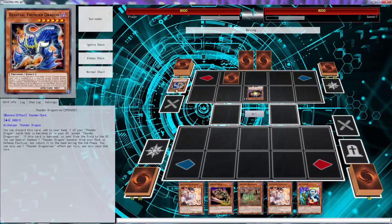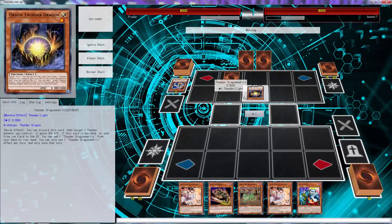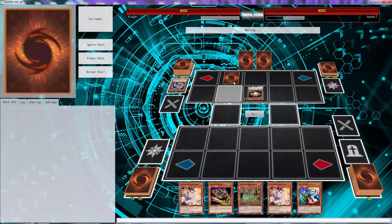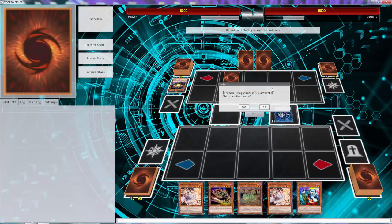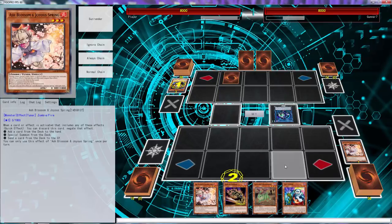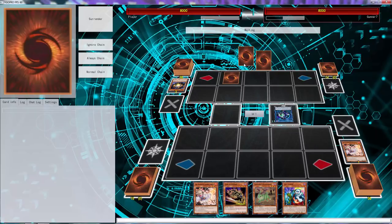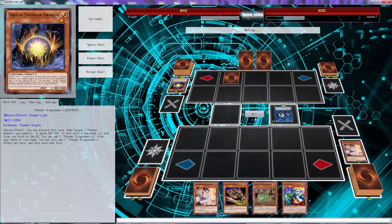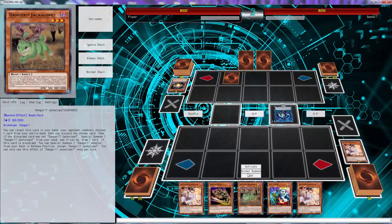He could have added off of this, had two zones set up, then special summoned another Thunder and gone from there. He does have another Thunder to summon. I might just Ash this because he doesn't have too much — I don't think he knows how to play Thunder Dragons, because you can't use Hawk unless you have the spell card. That series of plays still didn't make any sense.